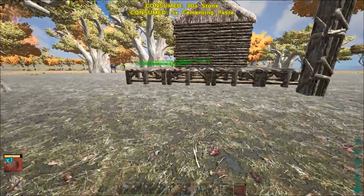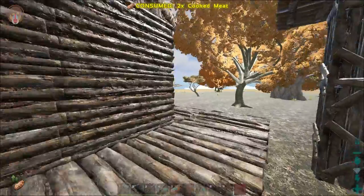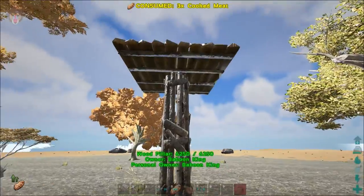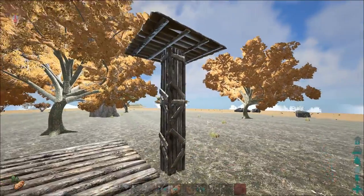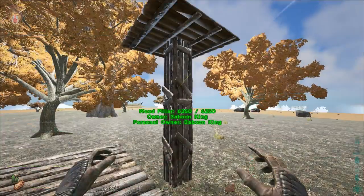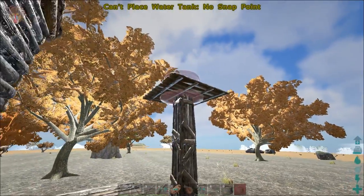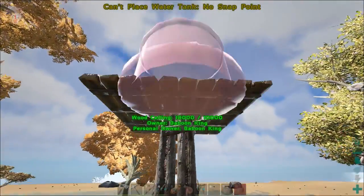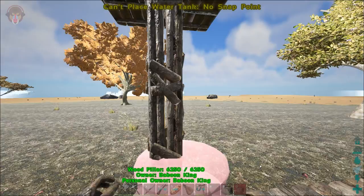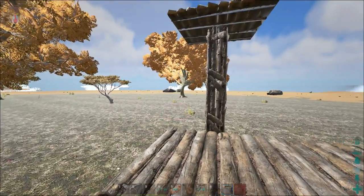Let's craft this up real quick. As you guys can see, this is my idea for a water tower — just a post or two posts on top of each other with a platform, and then let's see if we can place this. It's been a while, so I think I need to create a snap point — that is what is needed.